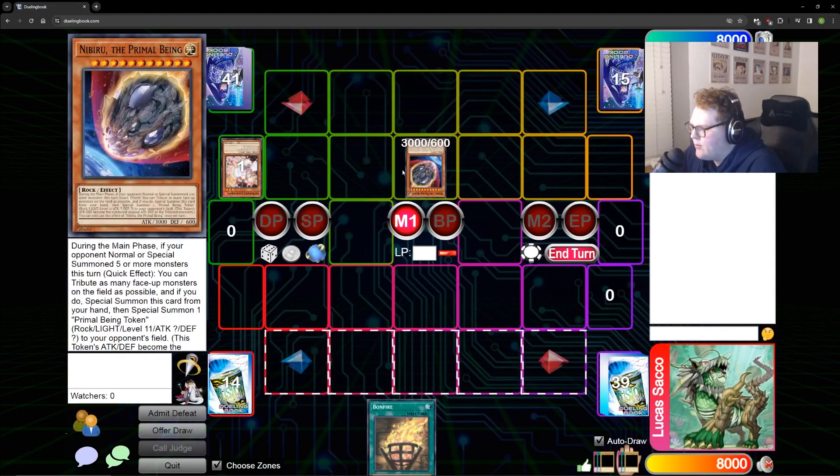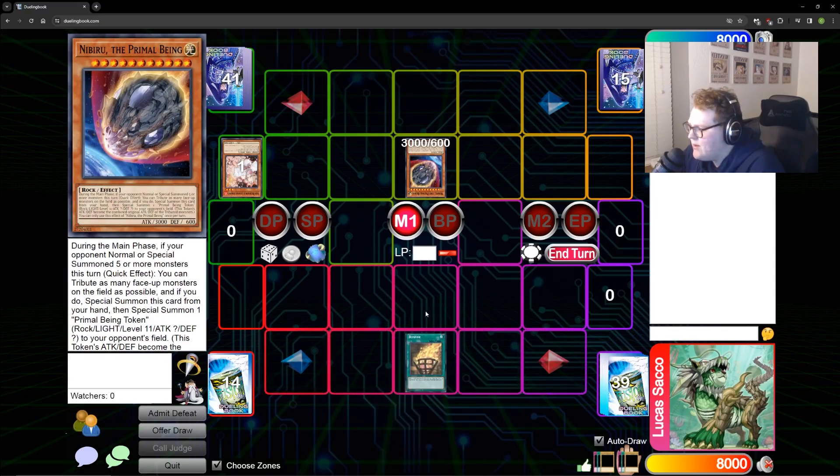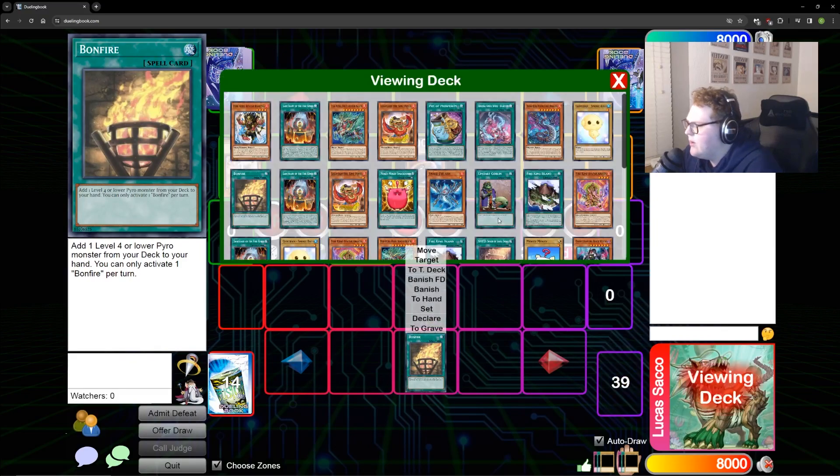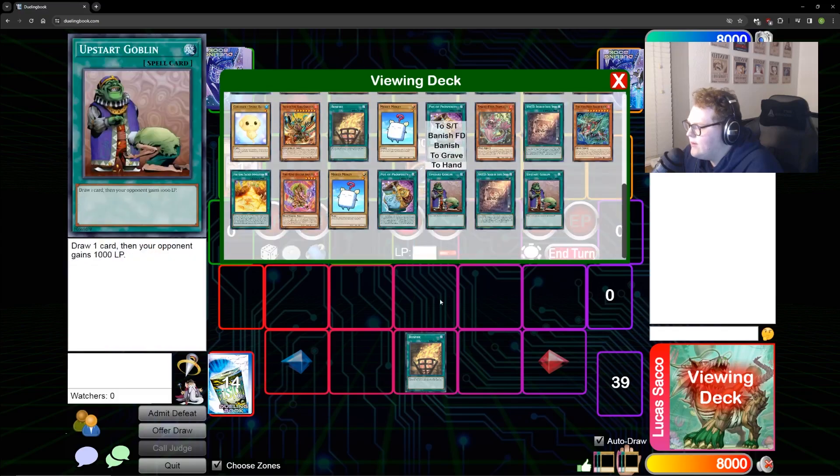In this instance I'm just gonna show you the easiest line. This is playing through Ash and Nibiru, and you can do this at any point in the combo. This line is very similar to the Selene access code type lines, and you can get there off of any three bodies.